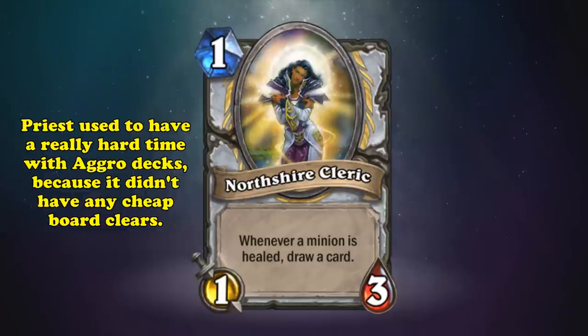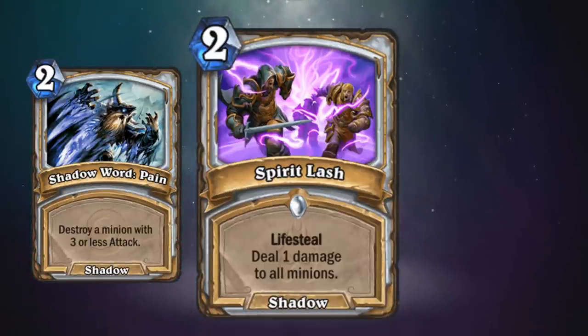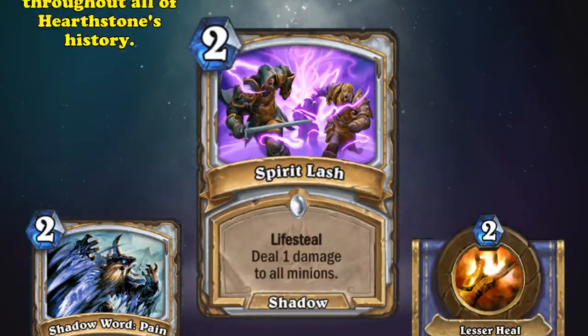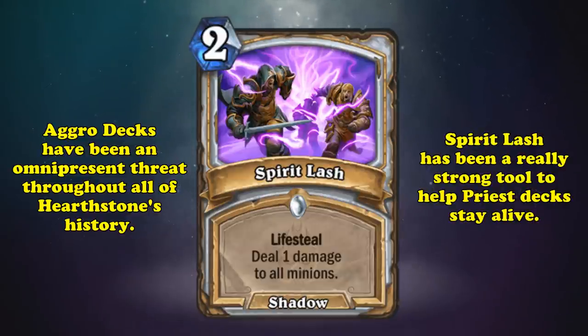Before Priest got all the amazing aggro tools that they have today, Priest has pretty much been the punching bag of all aggro decks, because they had almost no early game board clears. Before Spirit Lash, their only options were to run cheap single-target removal or hero power until turn 4. Aggro decks have been very powerful throughout Hearthstone's history, so it's always been a struggle for control and combo decks to try and stay alive long enough to stabilize. Spirit Lash did help a lot at slowing down games enough to the point where Priest could actually play the game.